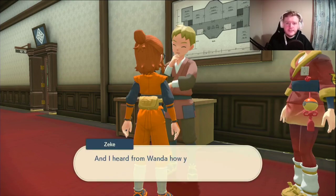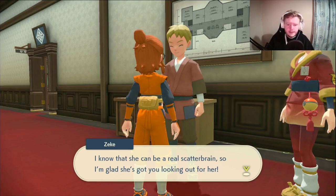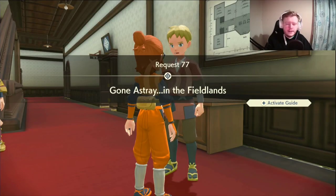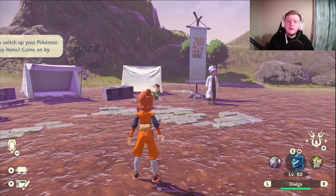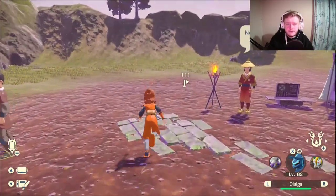We want to speak to Zeke again, get our reward, then go outside the building, come back in and get the next quest. This time we're headed into the Obsidian Fieldlands — the first area — to find Wanda. When we get to the Obsidian Fieldlands, we want to go to the Heights Camp because it's just right next to it over here. Let's head there now.